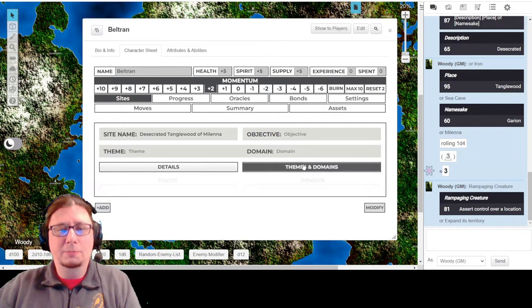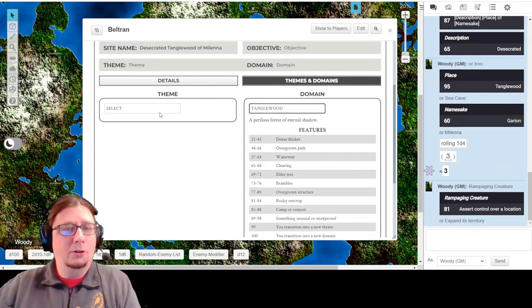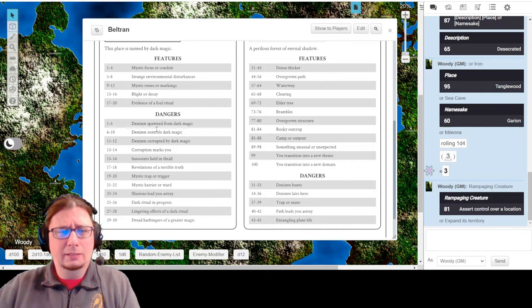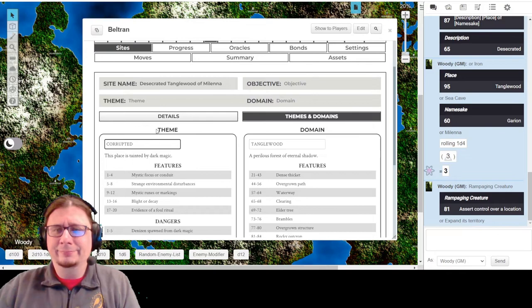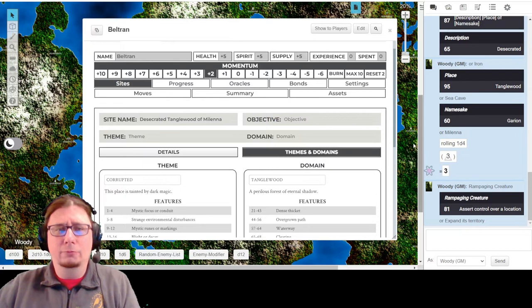I can add in objectives in a moment, but let's go to themes and domains. I already know that the domain is a Tanglewood, and that gives us a whole bunch of things we can reference when we go exploring. Our theme - what would be a theme? Corrupted. That seems to fit. Desecrated, Infested, Haunted also kind of work, but I think Corrupted makes the most sense. There's just this weird dark ritual thing that happened there. So we have the Desecrated Tanglewood of Milena, outside of Redmoor, and the town is being assaulted by creatures emerging from it.